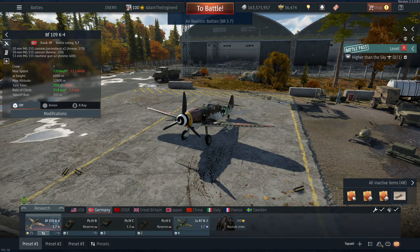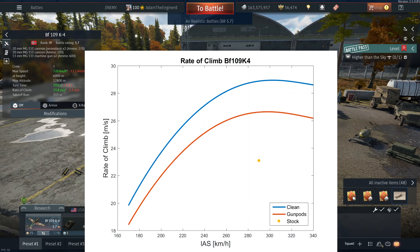For rate of climb, the stat card shows a 2.3 m/s decrease, which is very close to my simulated rate of climb difference of around 2.2 m/s. On another note, the stat card shows a spaded K4 climb rate of 23.8 m/s, and that's way off the nearly 29 m/s you see here. 23.8 m/s is closer to the stock climb rate of the K4 than anything else. The optimal climb speed is just a tad bit slower with gun pods than without, due to the increased weight and drag.